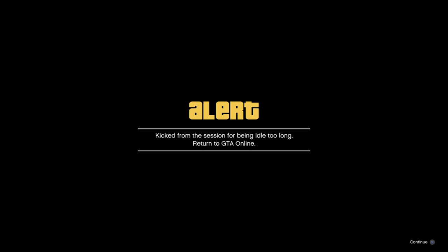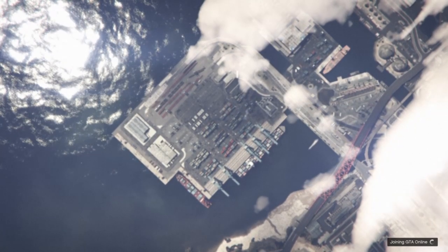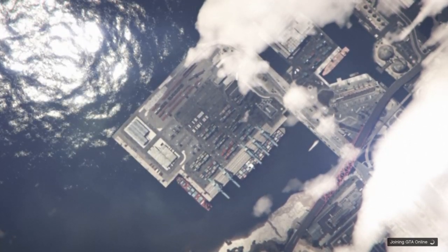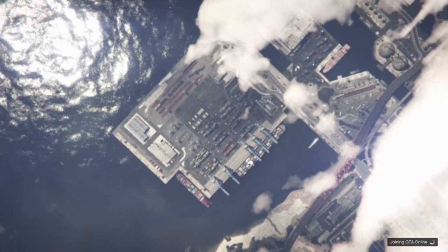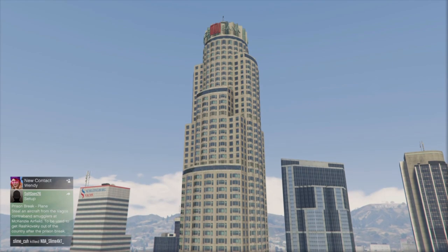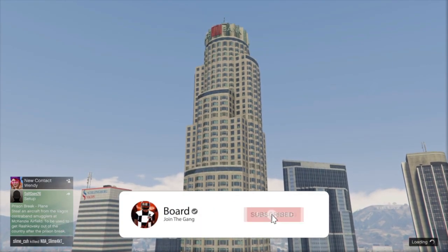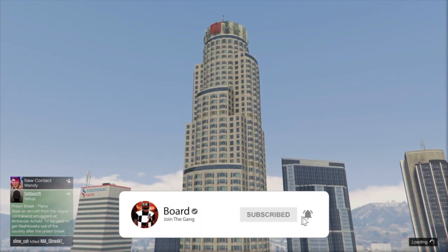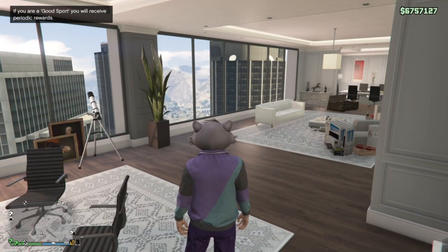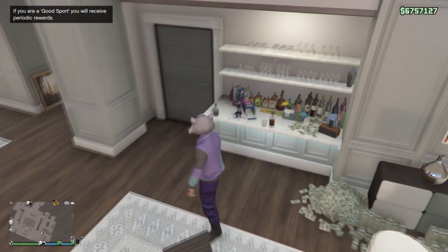Once you get kicked AFK, all you want to do is load back into online — just press X. The load takes about a minute. Once you load back in, you will spawn at Maze Bank Tower wearing the outfit from the job.